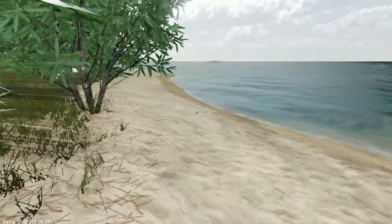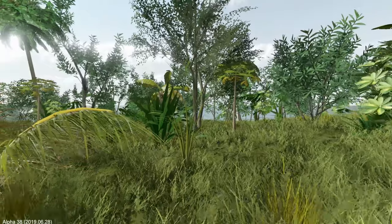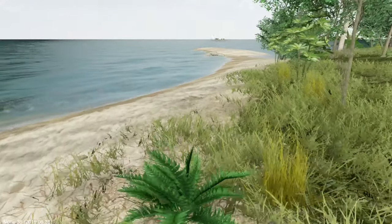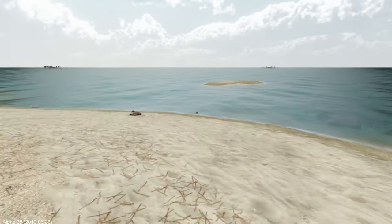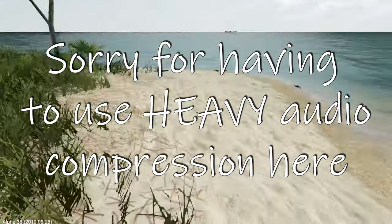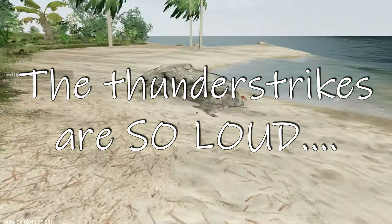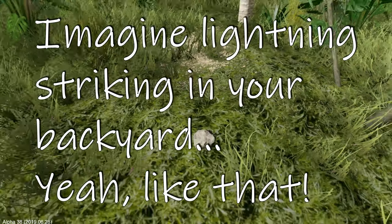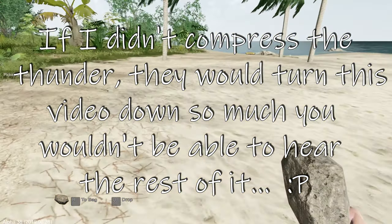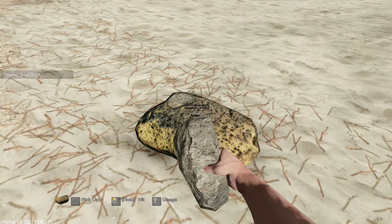It doesn't seem like there are any loot crates today. This is not a big island at all — this island is tiny! That means I'm going to have to find one of the bigger ones and get there as soon as possible. I'm just going to craft the basic necessary tools and then craft a raft as soon as possible. There's a rock — that'll do. I'll pick up two and then be able to craft them down into a bunch of tools.